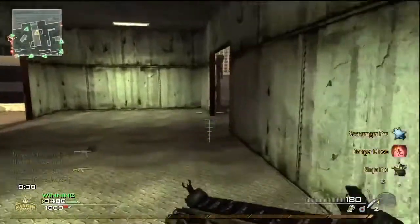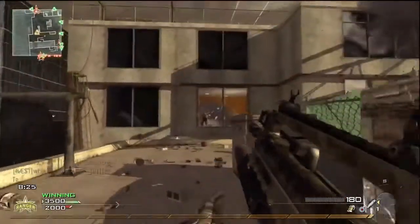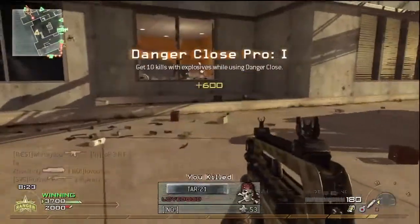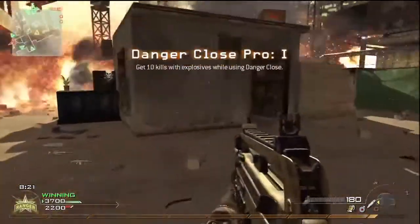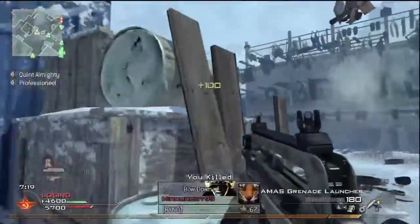The first attachment unlocked for the FAMAS is the grenade launcher, which I have no doubt you're already familiar with. Good for clearing out rooms, taking out enemies round corners, and generally causing havoc. It's there if you want to use it, as with all of the other assault rifles.